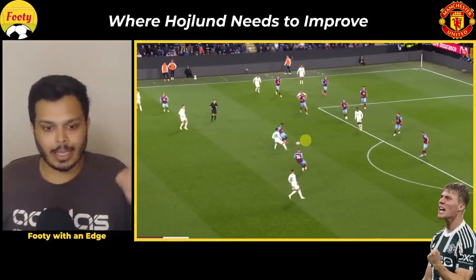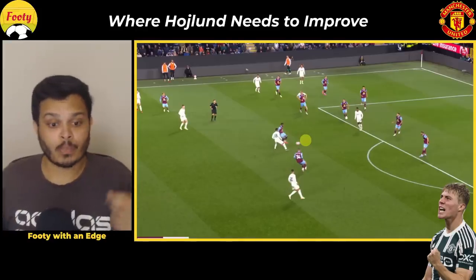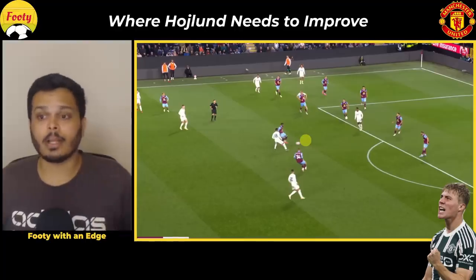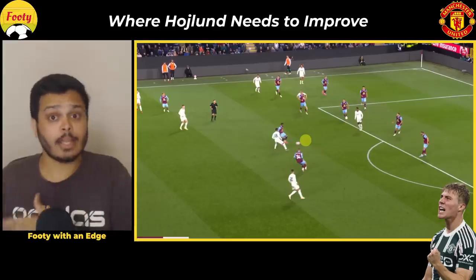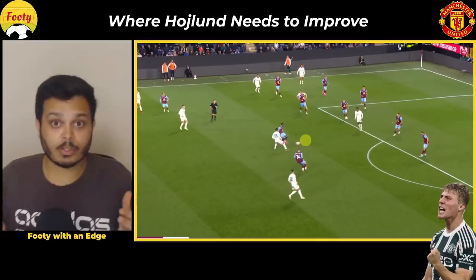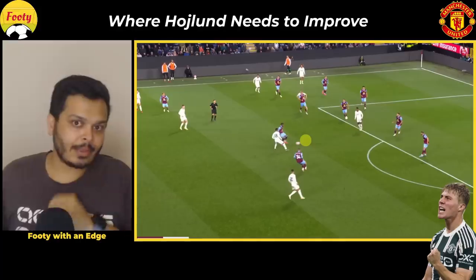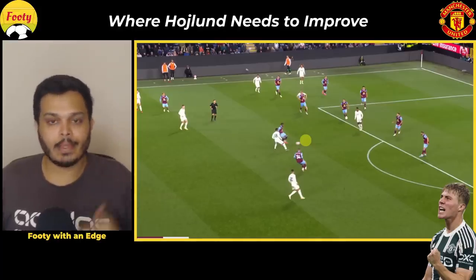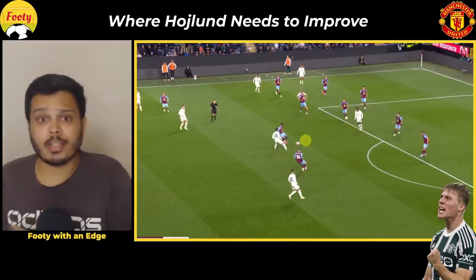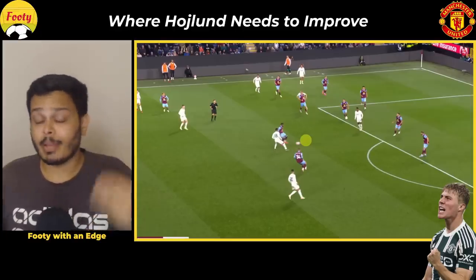Despite all the mistakes highlighted in this video, Højlund was in the right place at the right time in all five clips. In two out of five he made the right decision; in three out of five he didn't. So ten Hag's message will be: keep finding yourself in the right place five, six, seven, eight times a game, and we'll work on improving your decision-making from about 40% in this game to 60, 70, 80, 90%. That's the difference between Højlund and the top strikers like Haaland and Mbappé, who get 80-95% of their decisions right.